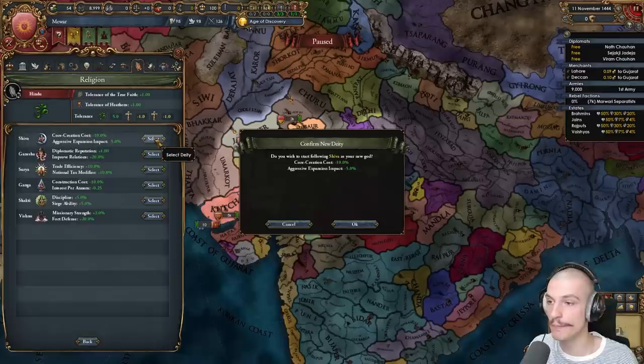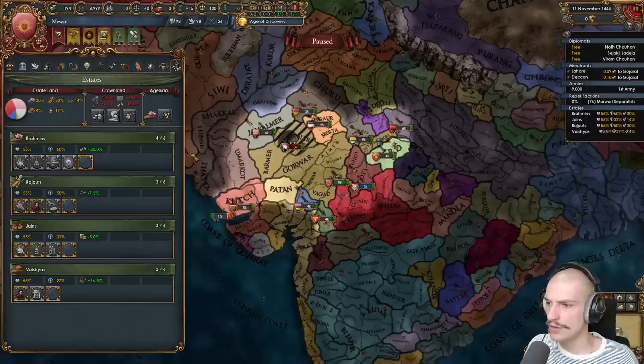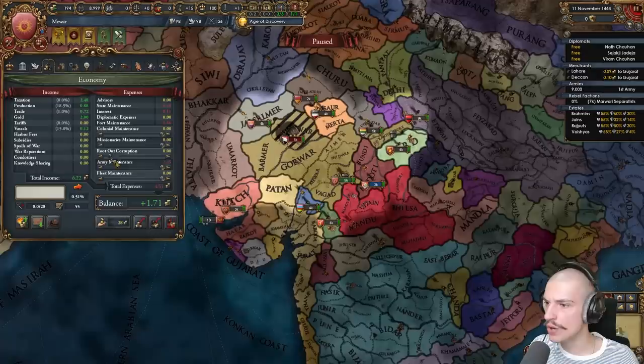Let's select a deity — I'll go with the CCR and AE impact option. Now we can do our states and the complicated Indian estate setup, then get to conquering. Estate stuff done. Let's rival the nations that have rivaled us: Delhi, Gujarat, and Sind, since we need to fight them. Are we making money at the start? We are, and we start off with the only gold mine in India, which is going to help fund our expansion.